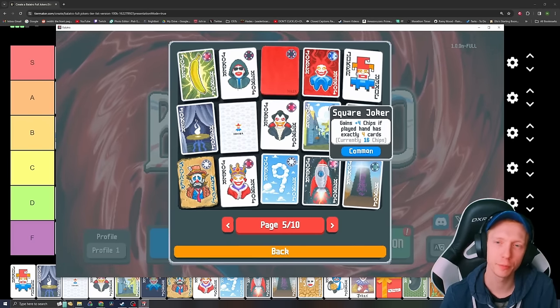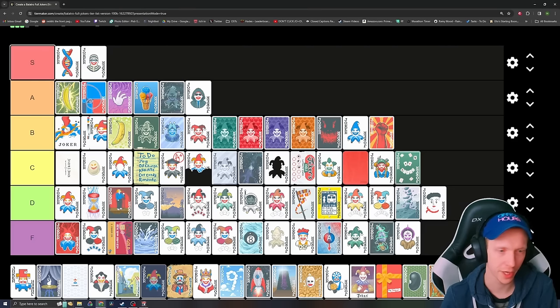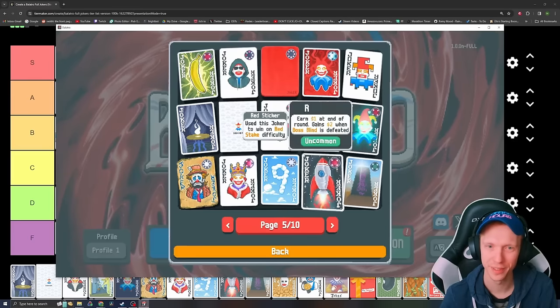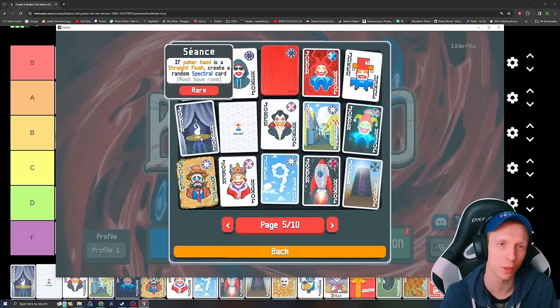Where Joker — gains plus 4 chips if the played hand is exactly four cards. It's terrible, it's trash, so bad. Throw it down at the bottom of the pit. You can't get it up high enough, it doesn't scale quickly enough.